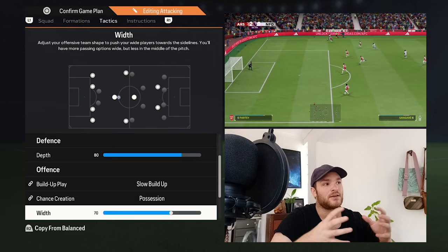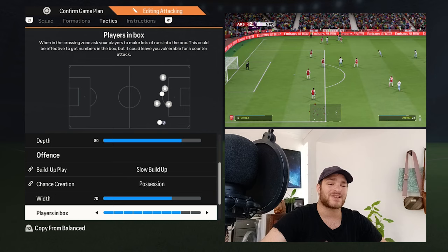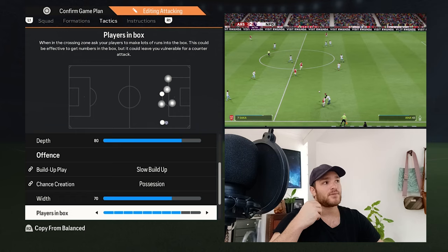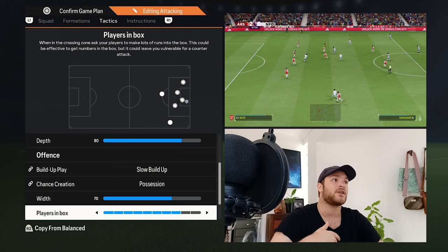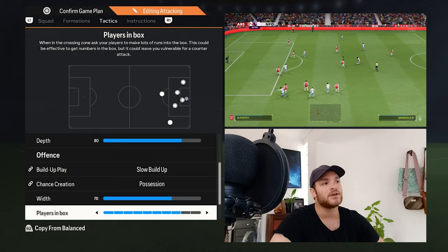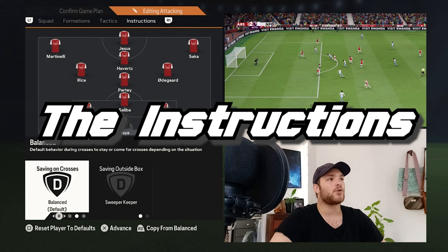Having width at 70 also helps with the very stacked midfield — four players in and around that area — and stretching the field gives them more space. For players in the box, it's a very attacking lineup so you want to overload the opposition, getting as many bodies into the attacking third as possible. Normally at least one winger gets into the box alongside Havertz, Jesus, and potentially Odegaard or Declan Rice making attacking runs.